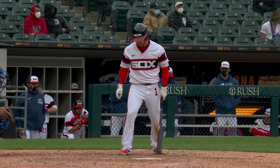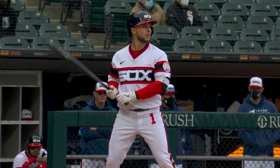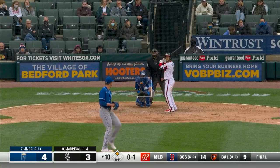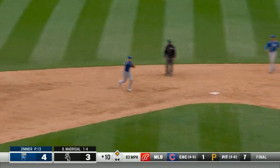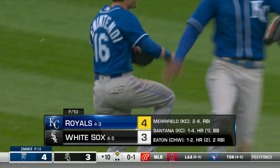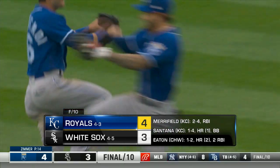Now it's up to Nick Madrigal — two out, runner at second. Last chance to dance for the Sox here in the tenth. Zimmer from the belt, here's the 0-1 — swing, grounder to short. Nicky Lopez has it, fires to first, and the Royals win. The Royals come from behind, force extra innings, and beat the White Sox in ten innings, four to three.